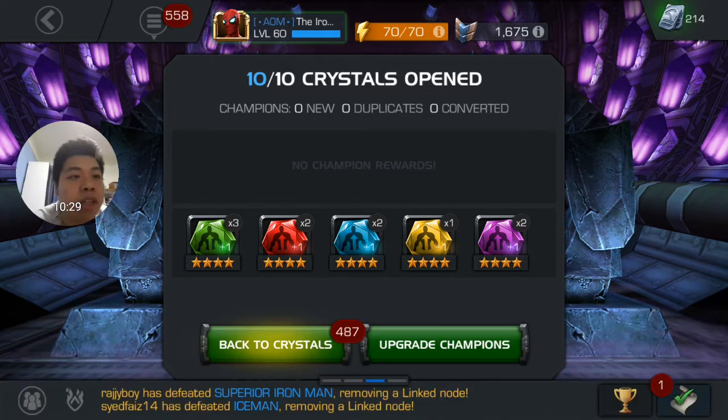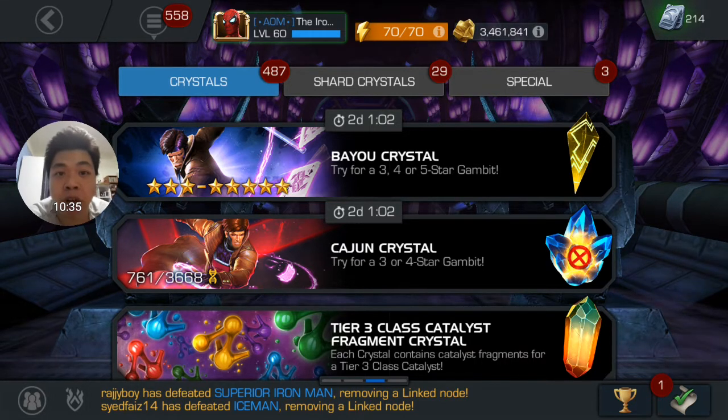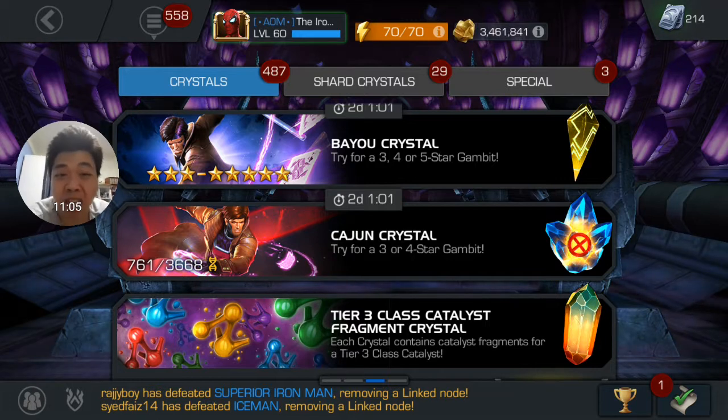So yeah, the first part of the video was talking about the characters I would suggest to use for the community rush challenge, and then we had our four-star, five-star, and community crystal opening. As you can see that didn't turn out well. Semi-Kabam, I know some people might be complaining that I'm complaining because I got Stucky Spider-Man, but it was really not one of the choices that I need or want. So till now I'm still looking for Mephisto and Iceman to add to my roster.